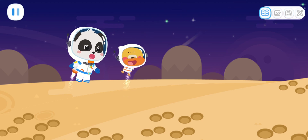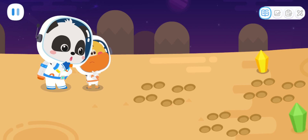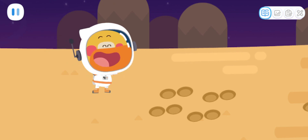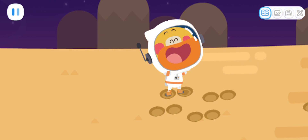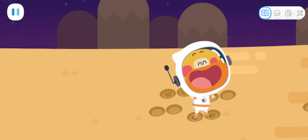What's that? These are the footprints of the alien! I'm going to jump onto the footprints and count them! Two! Drag me onto other footprints and continue counting! Four!